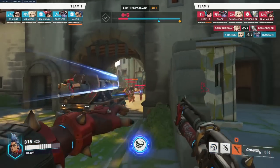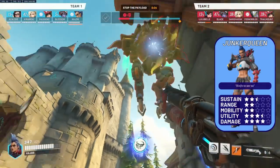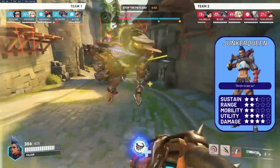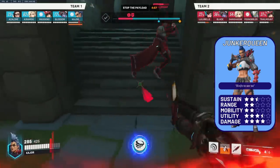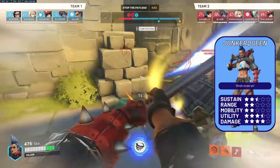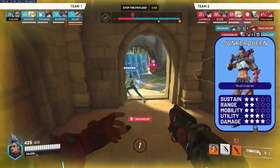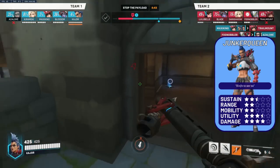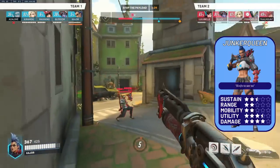Moving on to second to last place, I have Junker Queen. If you ask most content creators, they'll likely say that Junker Queen isn't in a great state right now. She's by no means unusable, but nowhere near as full-on meta as she was from release. Junker Queen's power, even from release, was honed into her utility and high potential damage. Her ultimate, even with Kiriko in the game right now, is still one of the strongest tank ultimates, basically guaranteeing a free 100 damage per target you hit, as long as there isn't a Kiriko on the board. Her commanding shout and the bleed from her carnage also give her a decent chunk of sustain.